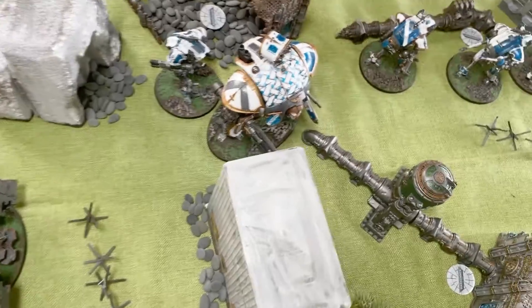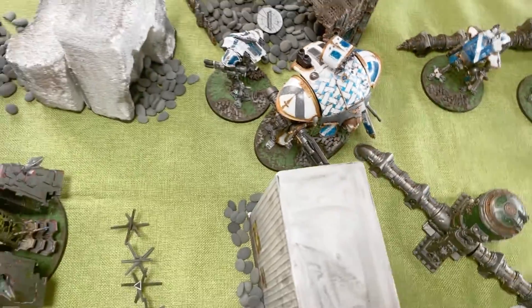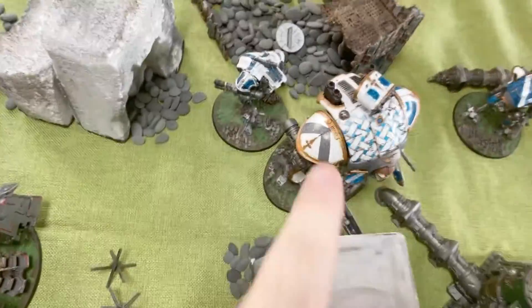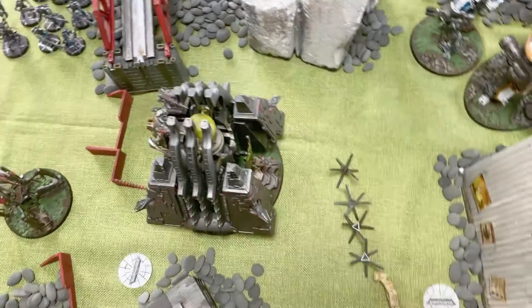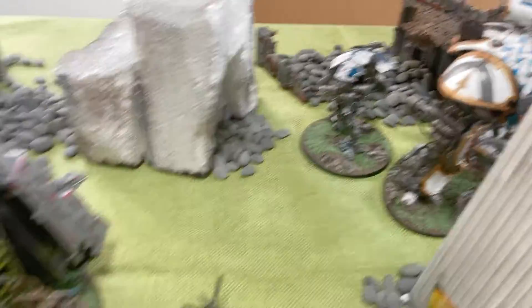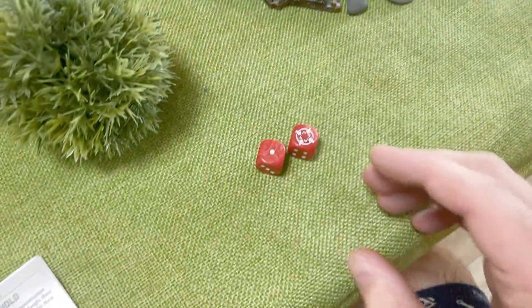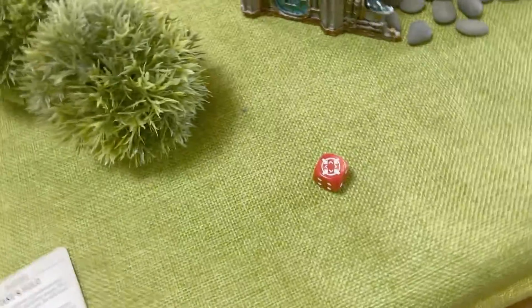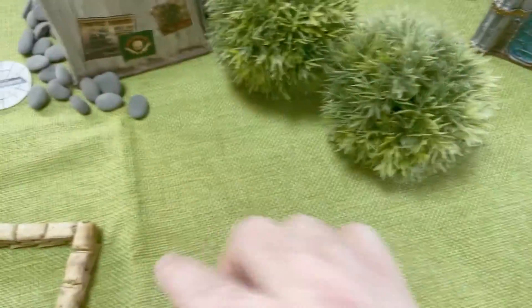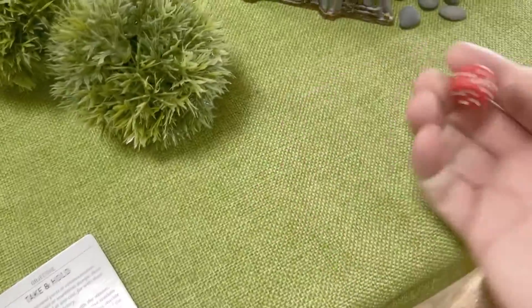In a risky first turn the Knight advances, rolling a three — so moving up to 16 inches total. Another Knight comes around, and we pay a command point for Full Tilt. It's a nine-inch charge to the Monolith. First, the Warglaive puts everything into the Monolith: three shots from the stubber hitting on threes, wounding on sixes, AP minus one against a 2+ save. The Monolith is down to 23 wounds with a cheeky first blood. The thermal spear gets one shot hitting on three.